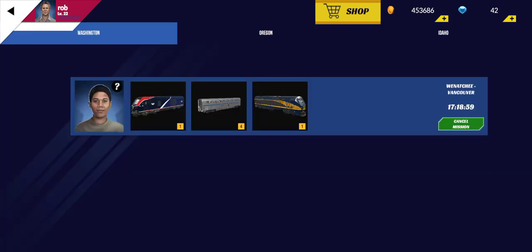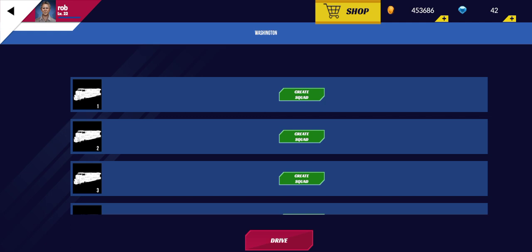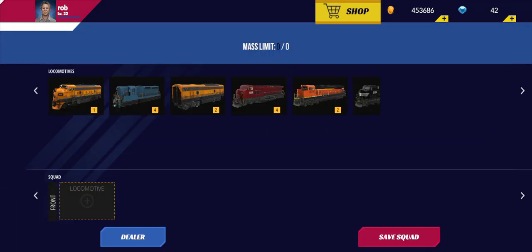Okay, so I guess I'll start that mission for him. Free ride — so basically I guess this means you can just drive around, I guess.